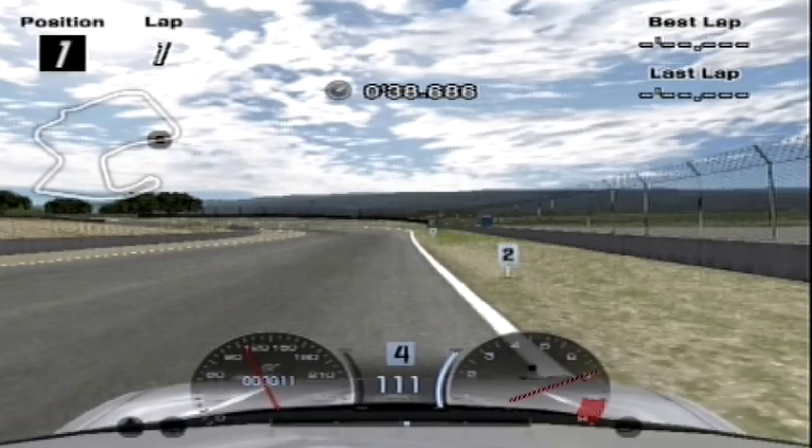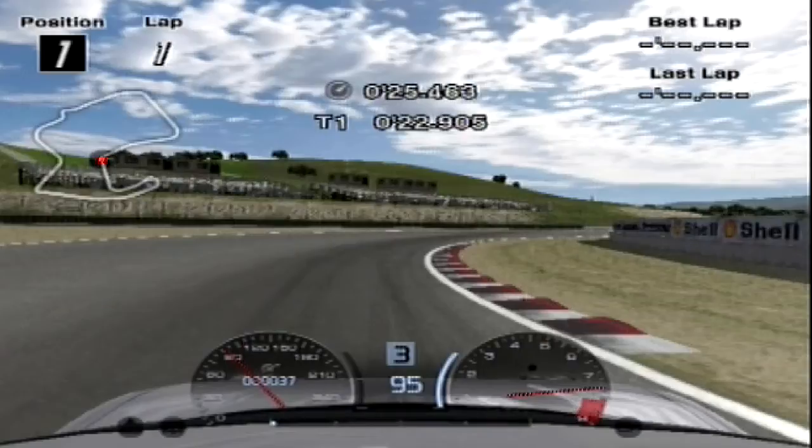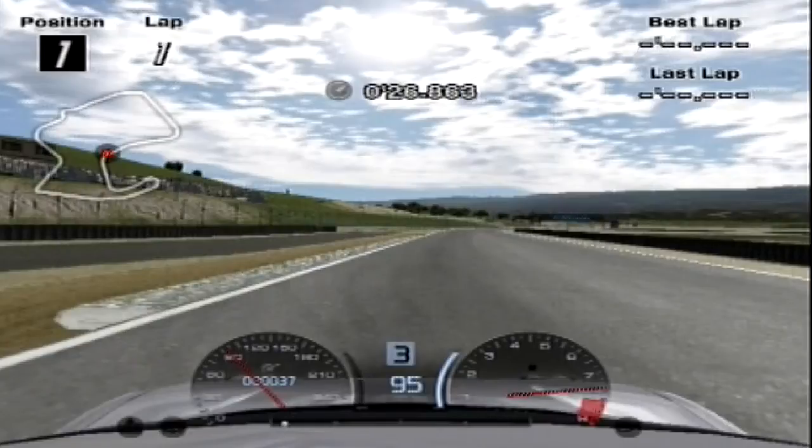I won't bore you with the rest of the tyres — I'm sure you get the point of how big a difference grippier tyres make. But I'll show you the grippiest: the super soft tyres. I was able to go at 95 miles an hour on the entry to the corner, flat out, and on the exit of the corner I was also doing 95 miles an hour, again flat out. So what was a near struggle to even stay on track in the economy tyres became a near flat out corner in the super softs.